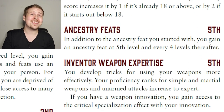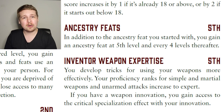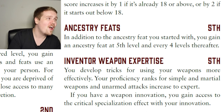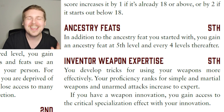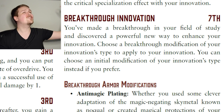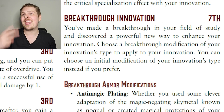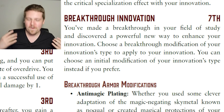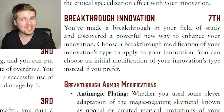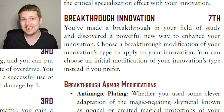At fifth level, inventors get weapon expertise — becoming Expert in simple and martial weapons — and weapon inventors also get the critical specialization effect of whatever weapon they have. Seventh level is a huge power spike: you get your Breakthrough Innovation, allowing you to pick a second modification for your innovation from a new list, or a second from the initial list if you prefer.